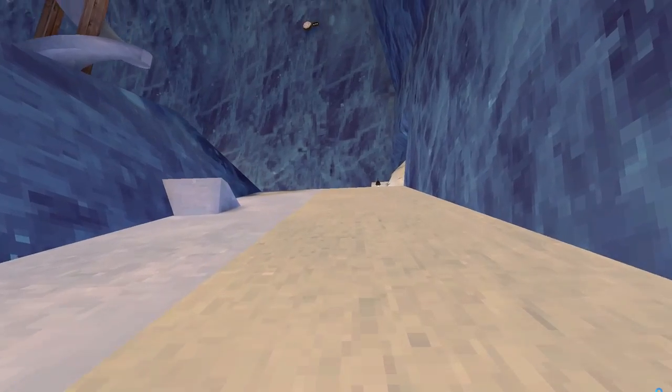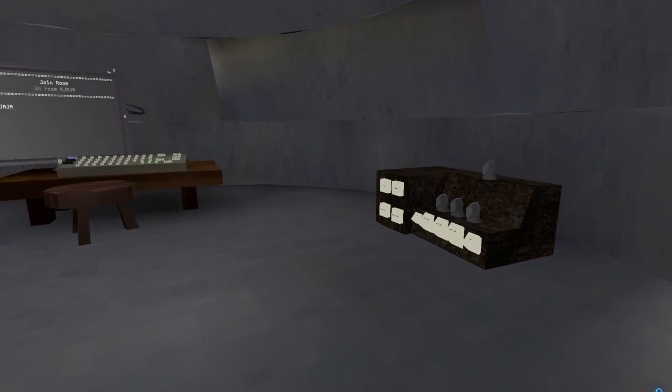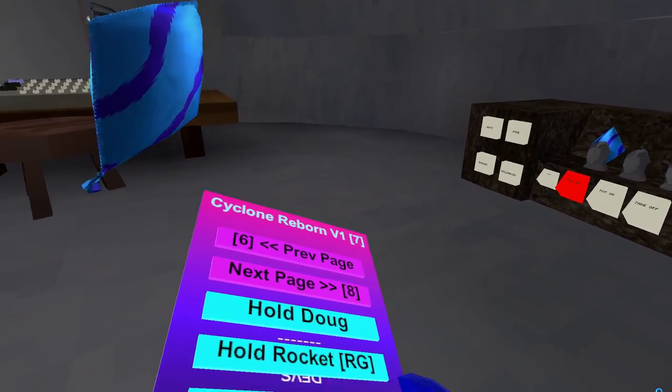Patrol Balloons — let me get my balloon out real fast. So it actually works — it controls everyone's balloons. It's server-sided, by the way.